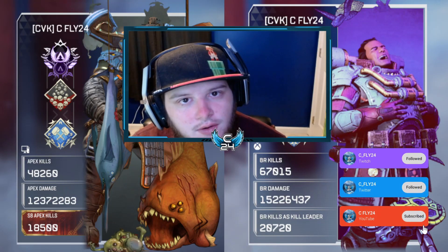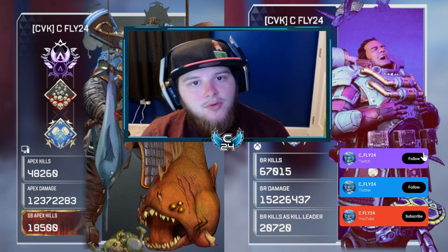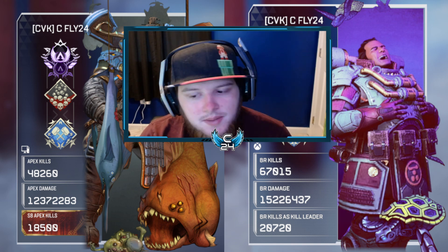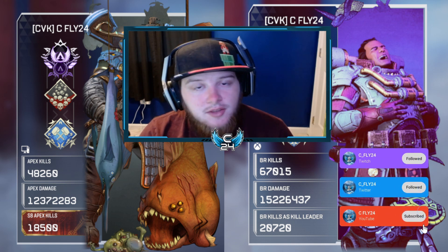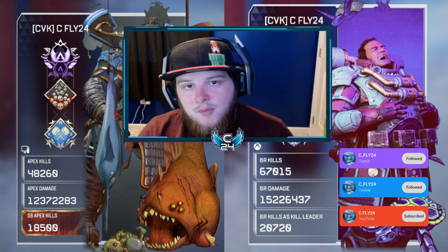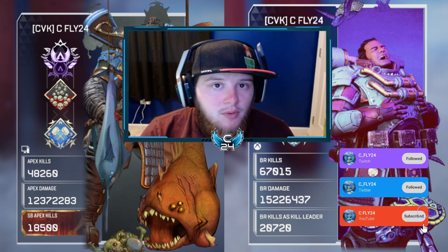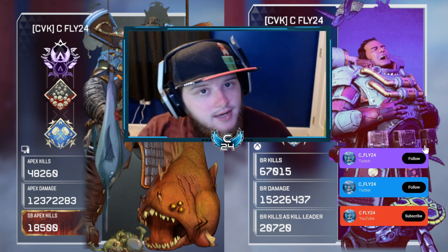Yo, what up YouTube? Welcome back to the video. Today I'll be showing you guys how to be more aggressive with Gibraltar, and that simple answer is use this bubble — try to push with your bubble at all times. I'll be showing you a pub match where I was doing nothing but being aggressive during the bubble, explaining what happens after you throw the bubble and what happens when the bubble goes away.